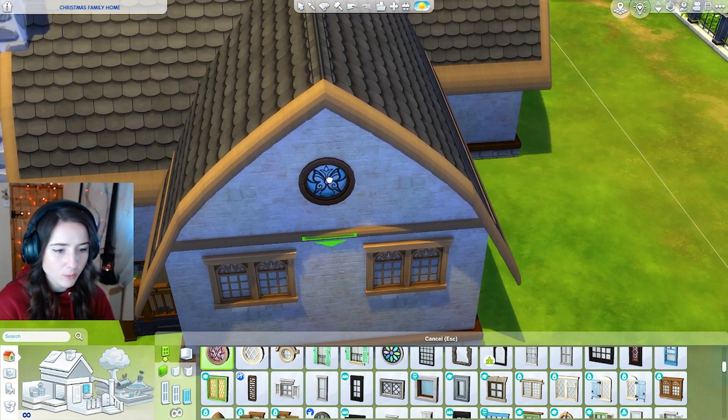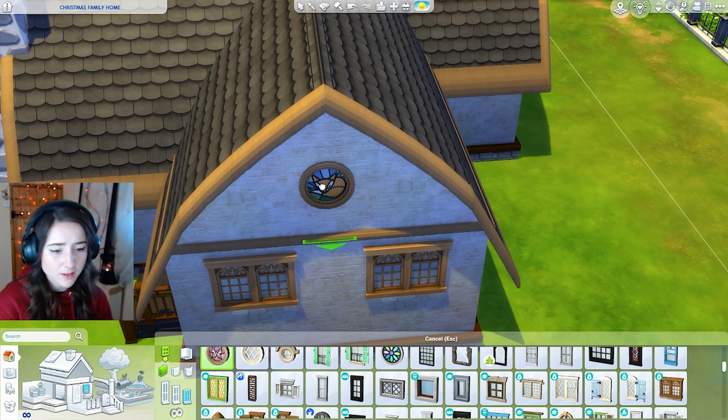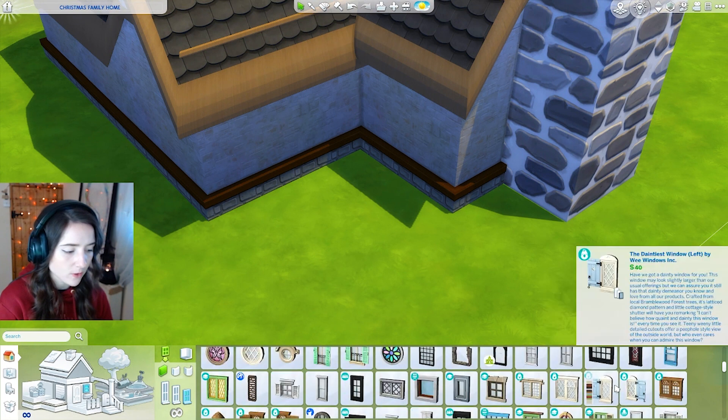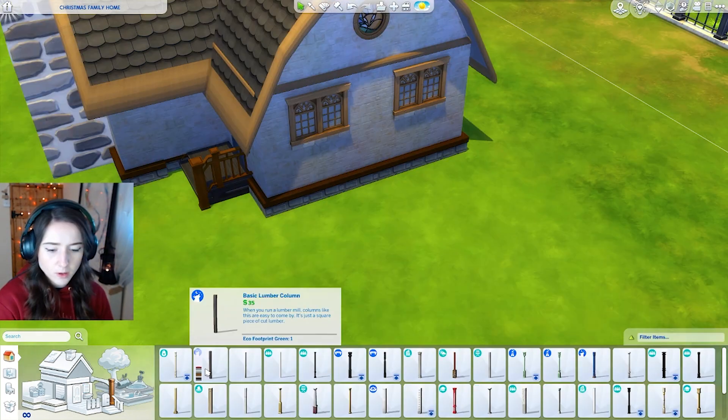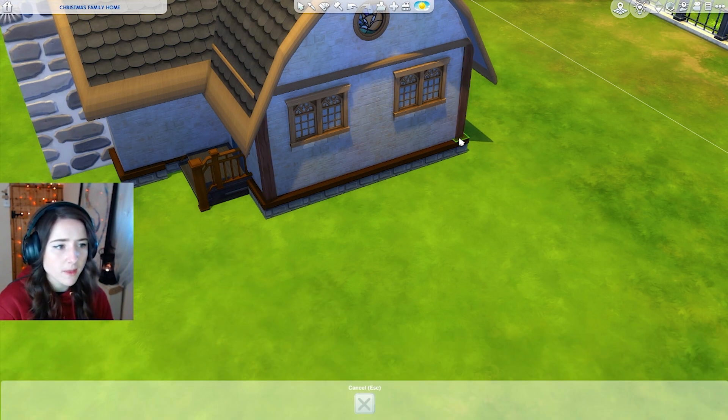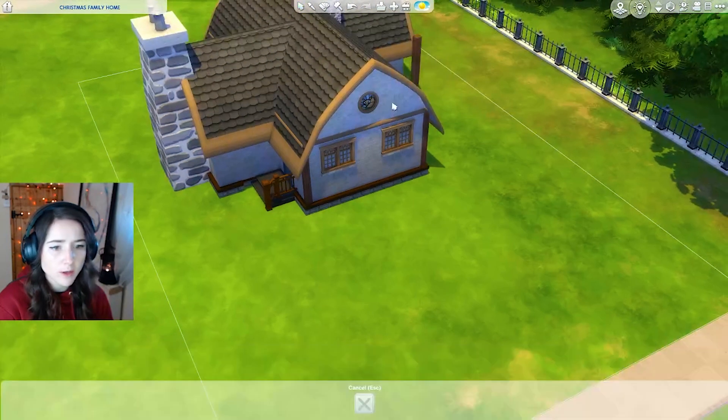This one's really cute and I think it comes with a fox — oh look at that, that's so cute. That's from Cottage Living as well. And then for the back of the house, we could use these windows. I'm going to go in with some pillars and we could take these ones from Cottage Living or these ones from the Werewolf pack, and then I'm just going to copy them and place them all around the house.